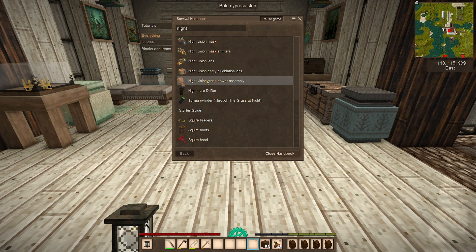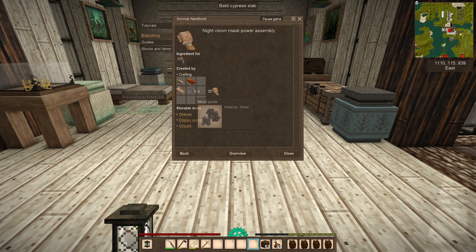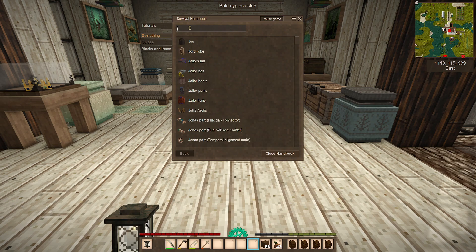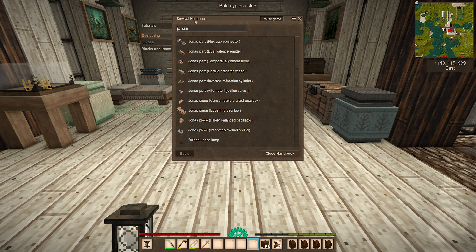Let's go back to the overview — we've got all sorts of things. There's this whole section. Not the Nightmare Drifter, but these four look extraordinary. I want to look at what a Jonas part is. Is there someone called Jonas? Flax gap connector, dual valence emitters, temporal alignment nodes, parallel transfer vessel, inverted refraction cylinders, alternate injection valves, consummately crafted gearbox, eccentric gearbox, finely balanced oscillator, intricately wound spring, a ruined Jonas lamp.